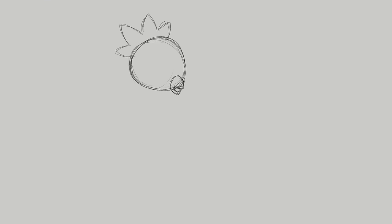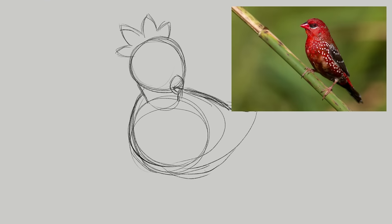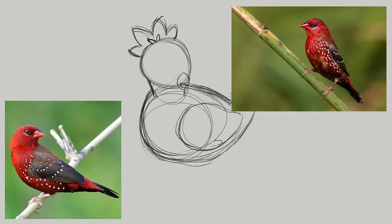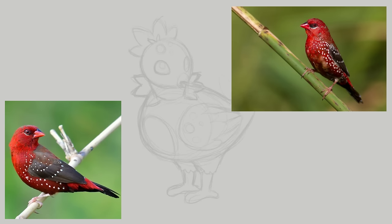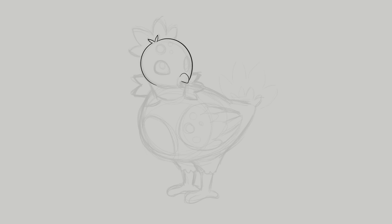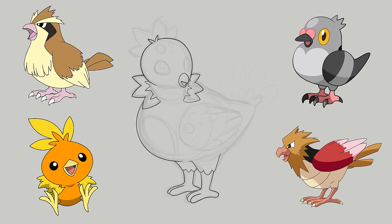My first Pokemon will be based on the Strawberry Finch. This is a cute little bird that can be found in tropical parts of Asia. They're often a bright red color with white spots all over, which is why they've been nicknamed after strawberries. This was probably the most straightforward Pokemon that I designed of the bunch. I just looked at examples of other bird Pokemon, of which there are many.